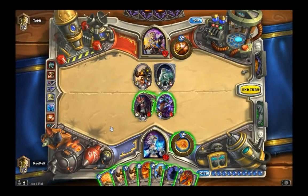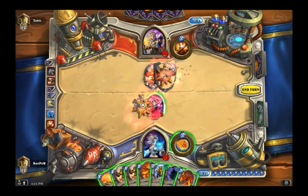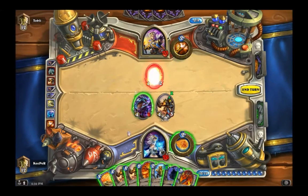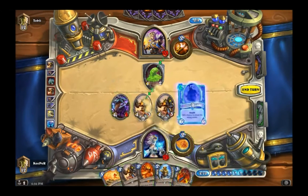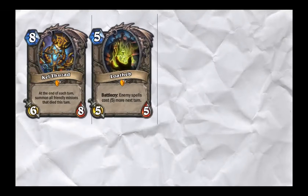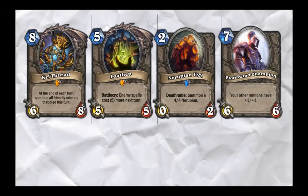Sylvanas is another great forcing card, where your opponent must kill her without having any minions on the board to take control of. These cards force your opponent to do something that they did not originally want to do, and in doing so, they must sacrifice something in return. This can often include board control or card draw. Here are a couple of other notable cards that are incredible at forcing your opponent to focus on, rather than play to their deck's main strength.